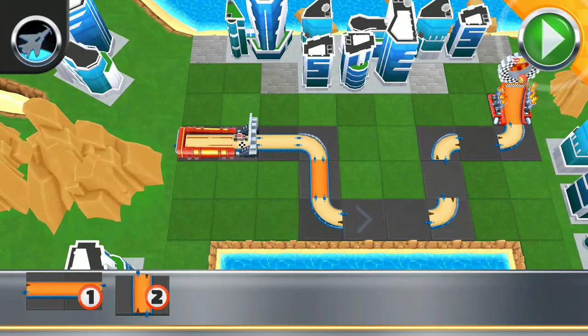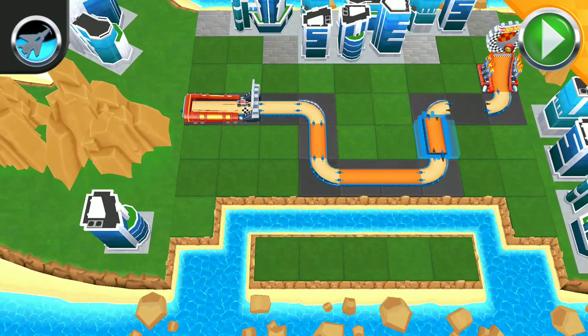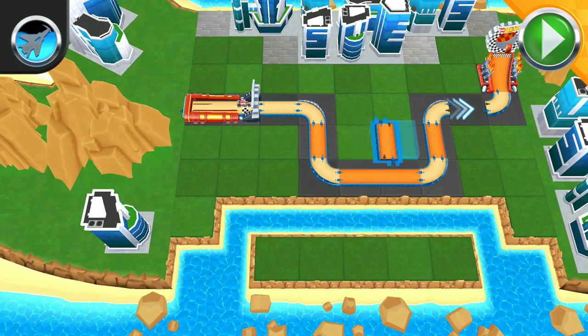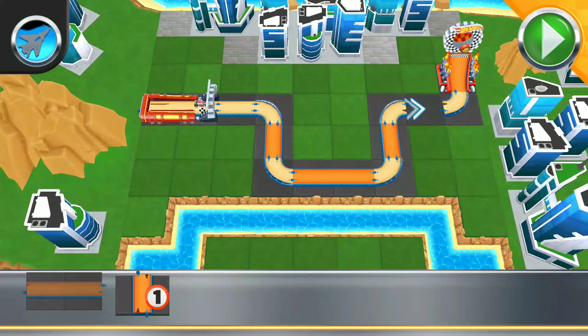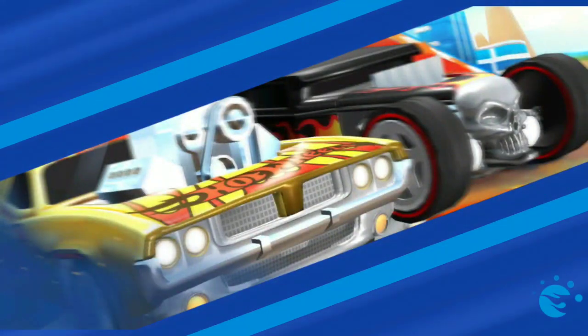All right. Let's finish up — test your track at any time by pressing the go button. Just smash the go button and go get your red wheel.